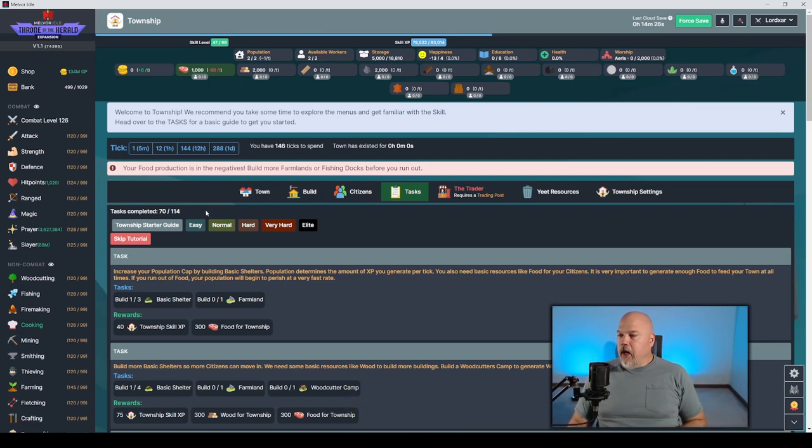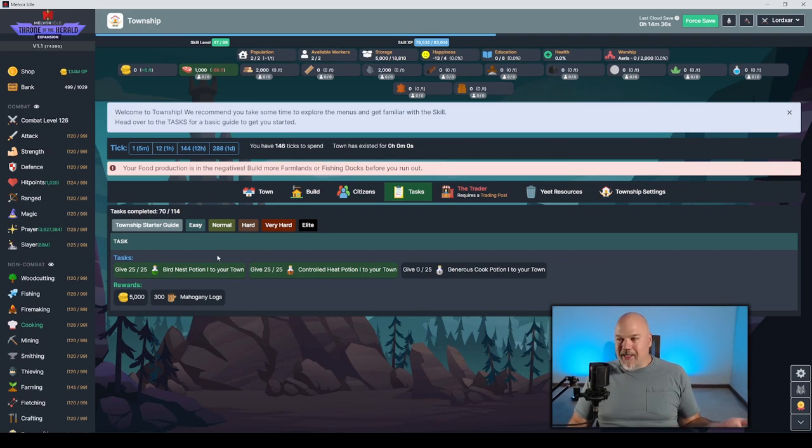The tasks in the Township Starter Guide give you XP — good XP, around a thousand per task. Once you've done three starter tasks you can get into the other tabs. These other tabs don't give Township XP, but they give good rewards. For example, the easy tab needs 25 bird's nest potions, 25 controlled heats, and 25 generous cooks — which is why I'm working on cooking right now, specifically to get those generous cook potions.